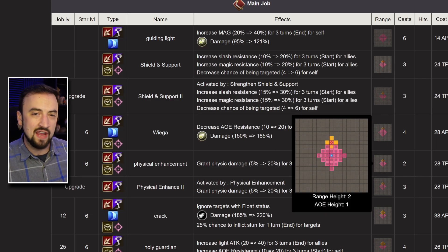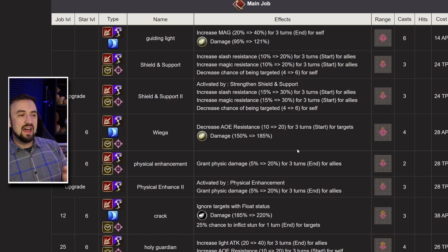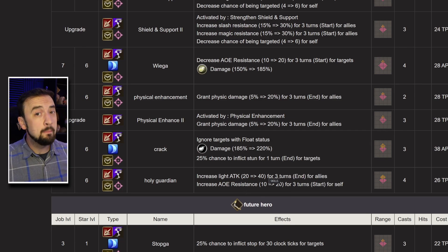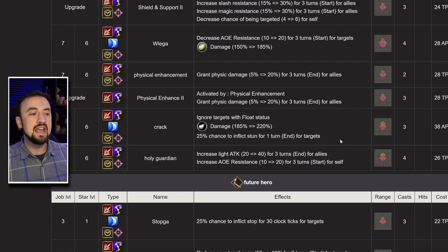He can buff his allies' physical damage — a 20% damage buff for allies. I don't really know exactly how this scales, but if you put this on somebody like a Summer Killfay or a Violet, maybe this really ups their damage a bunch. Maybe this is one of those niches for Hope to work into some teams with the EX upgrade — it has 3 casts and no cast time, which is pretty cool. He does have Crack, which is a 220% Elementalist magic-type damage move with a 25% chance to inflict stun, hitting in a big AoE — that move doesn't suck. And then Holy Guardian is a nice big AoE buff that'll probably buff his whole team: Light Attack 40, which is a big steroid, and AoE Resistance 20 for himself only. So really trying to increase his allies' damage and survivability while dropping his own aggro, giving himself AoE Resistance, trying not to die, and then backing that up with damage.